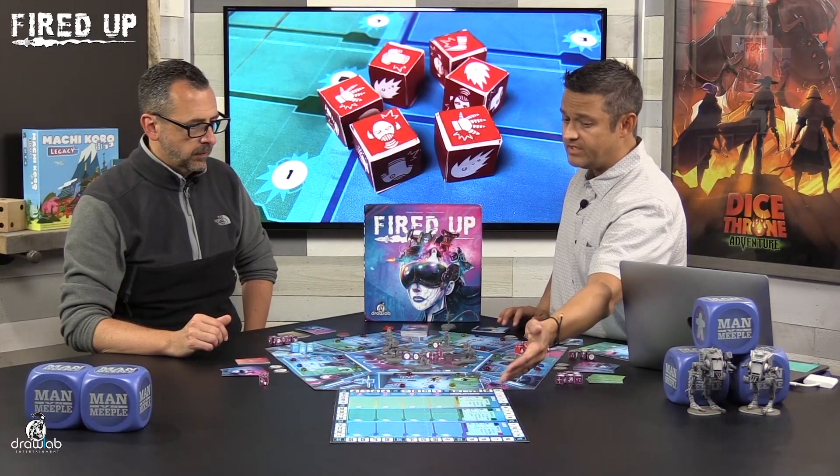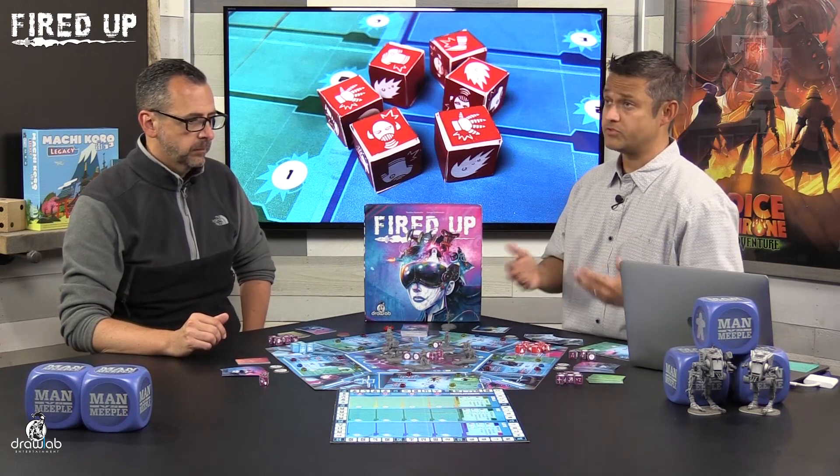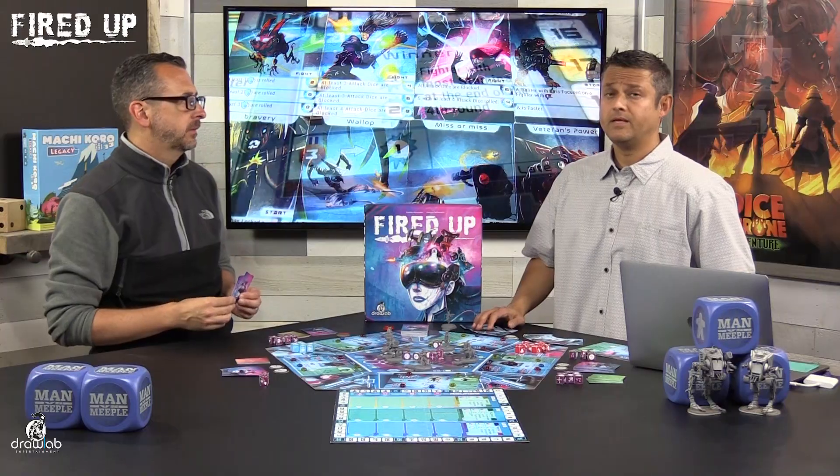Once all combats happen in order, dead fighters are removed from the board. Anyone pointing to an empty space moves to the next available fighter clockwise. Then you resolve any bets you've placed on the board. The game runs for four rounds, then you tally up all the victory points to find the winner. There's also an alternate ending: if all but one fighter is eliminated before four rounds, the game ends and you tally points immediately.